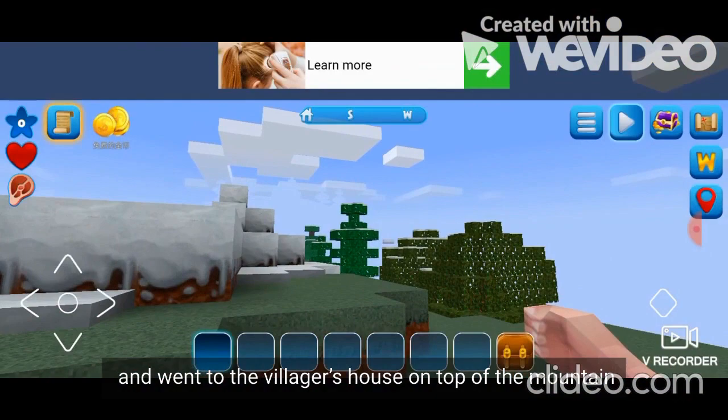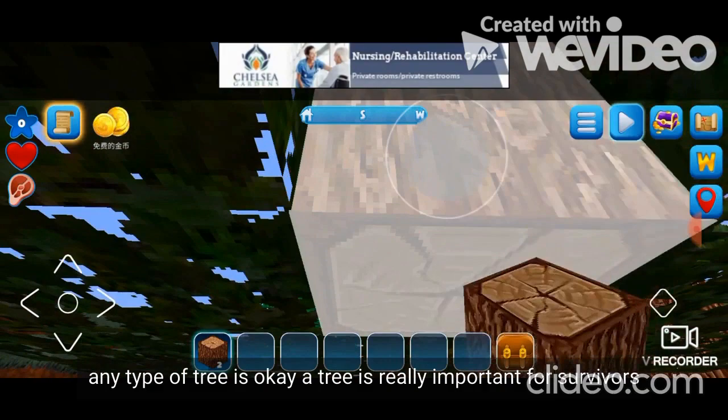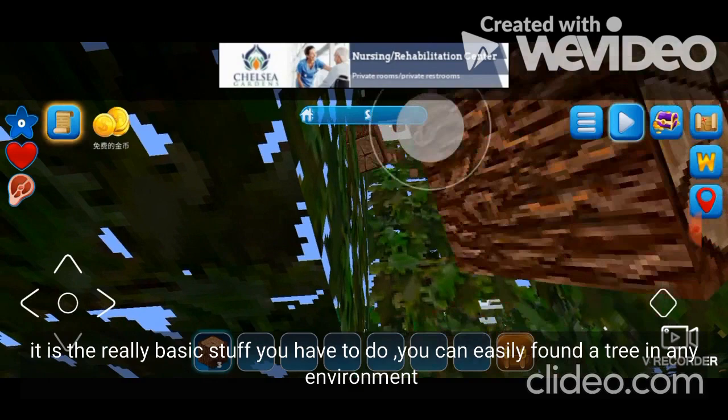The first thing I want to do when trying to survive in the wild of Rainbow Club is to find a tree. Any type of tree is okay. A tree is really important for survivors — this is a really basic thing to do. You can easily find a tree in any environment, except in the desert or open sea.